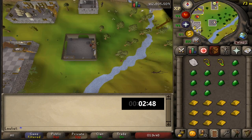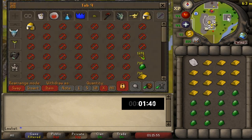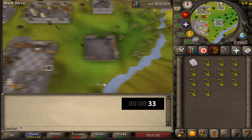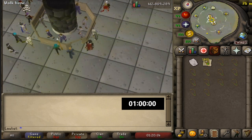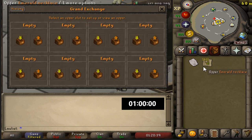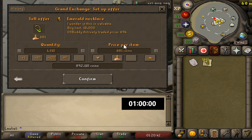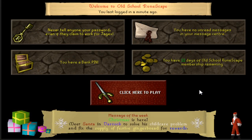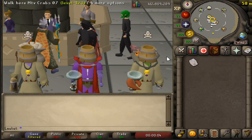We are approaching the end of this one hour. I did ramble on a bit about other stuff, but this money maker is very straightforward — just get 13 emeralds, 13 gold bars, and smelt them. We are done and it looks like we finished with around 1,310 emerald necklaces. I'm going to put them in for market price. They did have a higher actively traded price but I felt like they wouldn't sell so I left them in at market price.